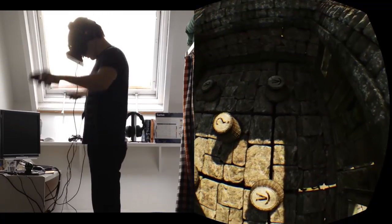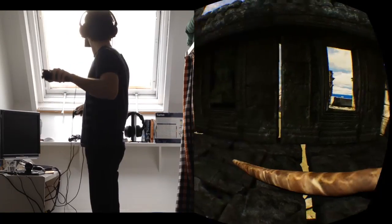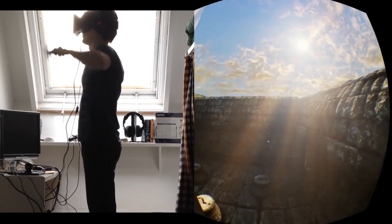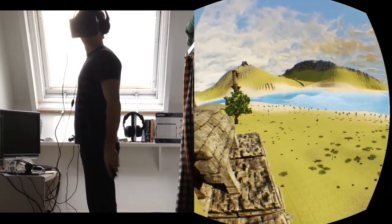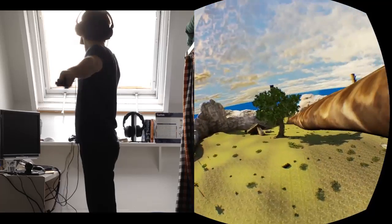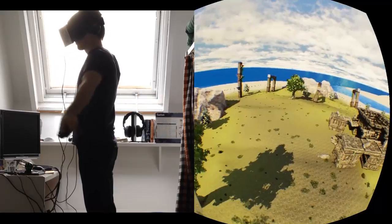To land, simply decrease your intensity. To fly forward, flap a little bit backwards. Once you gain enough velocity, you are gliding. To turn, simply yaw or tilt your arms.